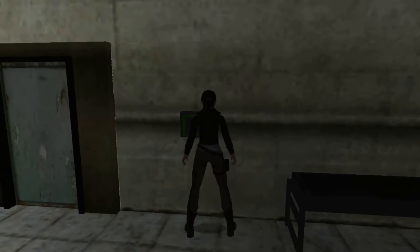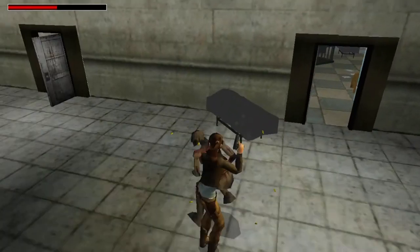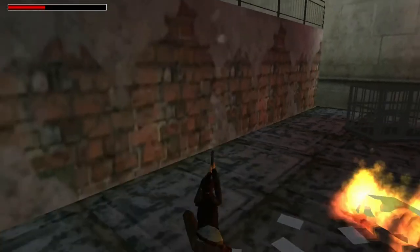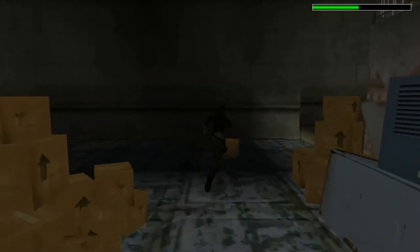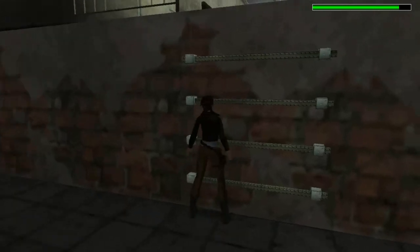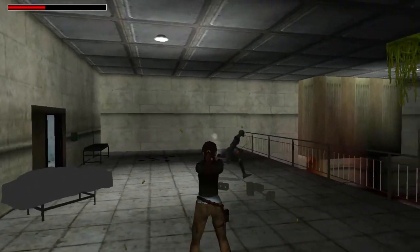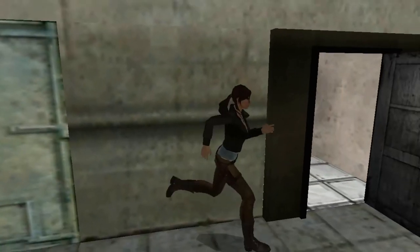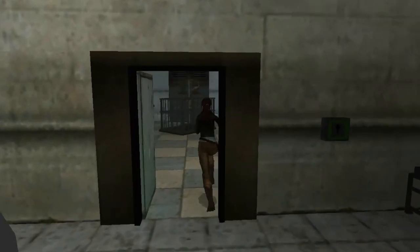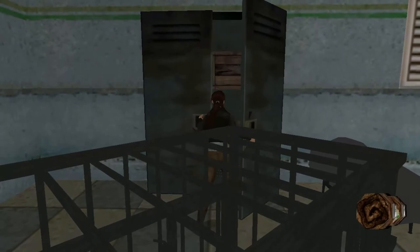This is the door for that next green key. You have to be careful in here because a lunatic comes out and tries to stab you. He'll come out again. Once he's dealt with, go into the room where he just came from and open this cabinet — it's a medipack.